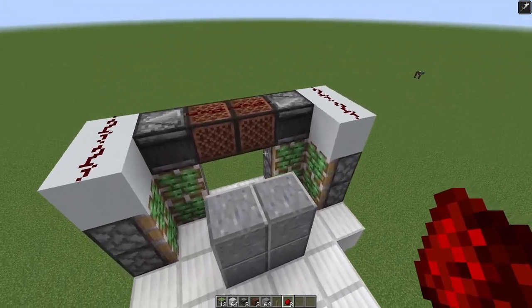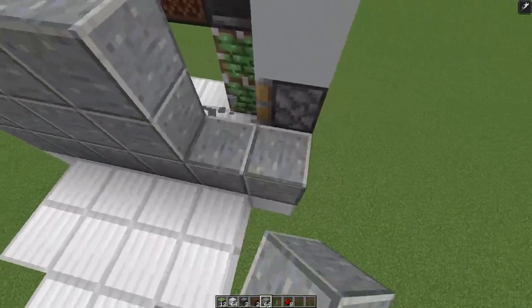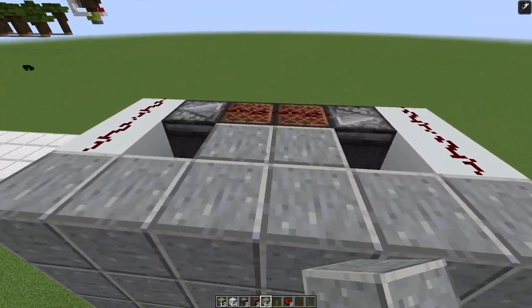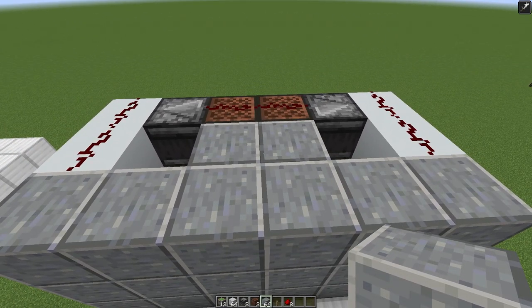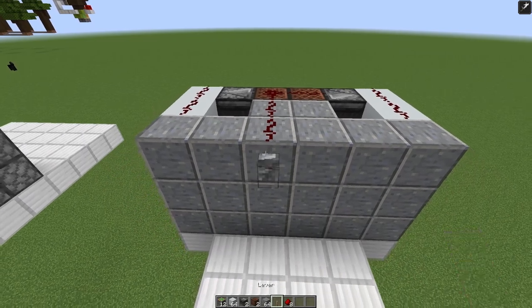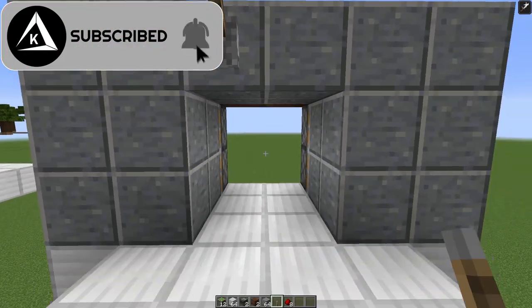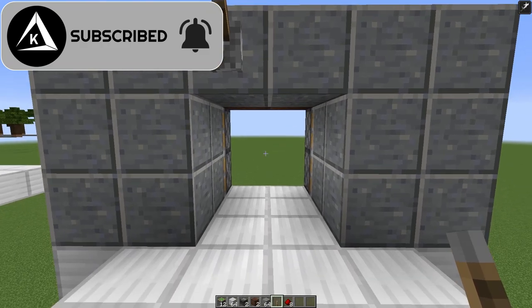And that's pretty much the wiring for the entire door done. Now you can fill in the front part of your door. I recommend filling these two blocks in because they will be visible once the door is open. Go ahead and put your redstone dust right here, and then a lever just for your input. Whenever it's on, it'll be closed. Whenever it's off, it'll be open.